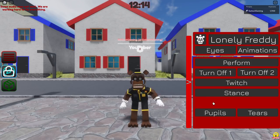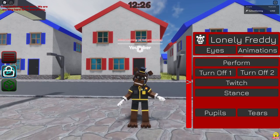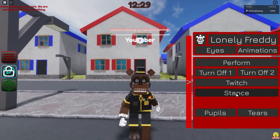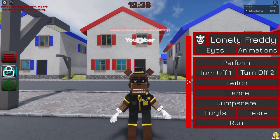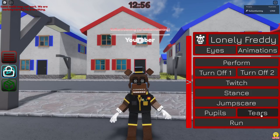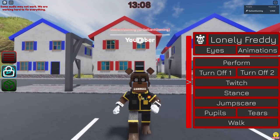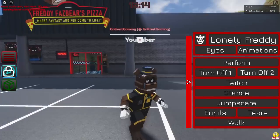We have a Stance, Jump Scare — very cool. I still want to read the book on Lonely Freddy someday. We have Pupils — you can turn them on or off. We have Tears — that's so sad. And then we have a Run. Last but not least, and there you go.